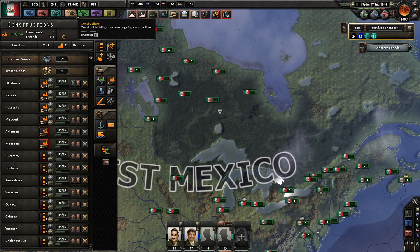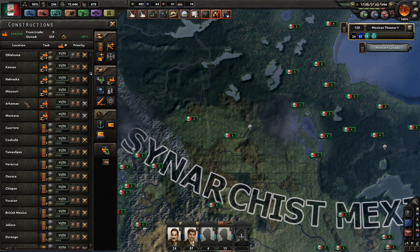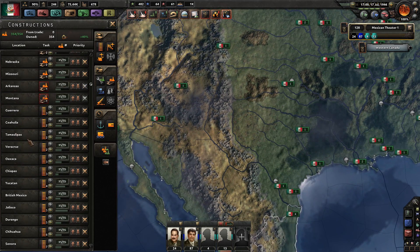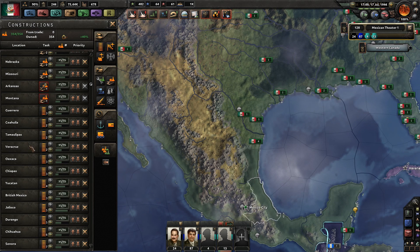That also works the same way when you want to find specific areas that are repairing. If partisans are damaging your infrastructure and you don't know where it is, go to the repair list, right-click, and the map zooms in to that exact province. There's also an added bonus: you can hover over any entry to get a highlight showing exactly which province it is, without even zooming all the way in. That's really useful for supply bottlenecks — if you're building roads and want to check whether you still need to continue, just hover over it and see what's being worked on.